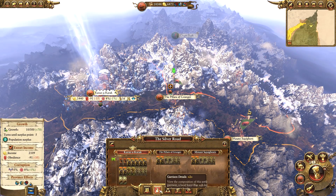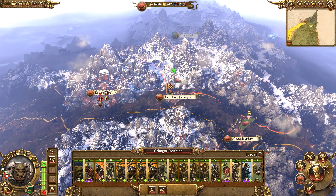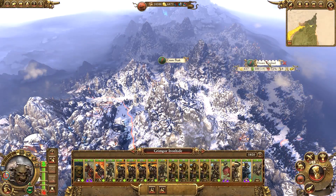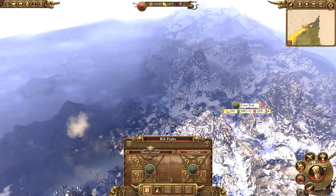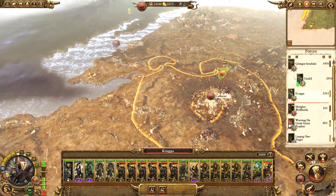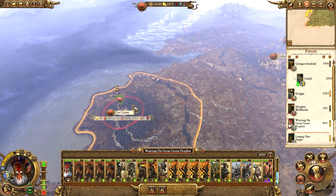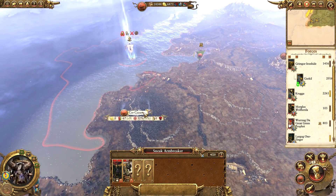Karaz-a-Karak should be able to defend itself for a while until we get back there. There are two or three more settlements left with the Bloody Spears - Mount Gumbad and Grom Peak are two of them, and I think they have one more somewhere, maybe Zufbar. This is just an easier way of doing it than running back to deal with rebellions just because I decided to go for a confederation instead.